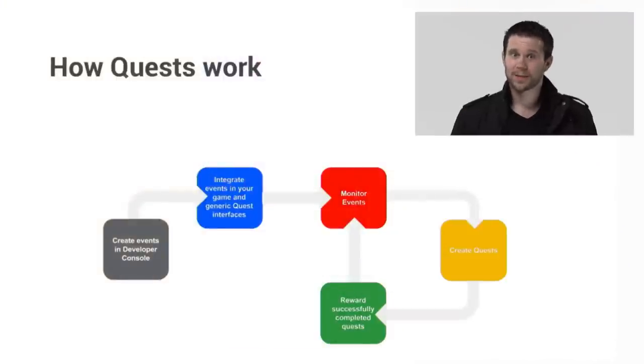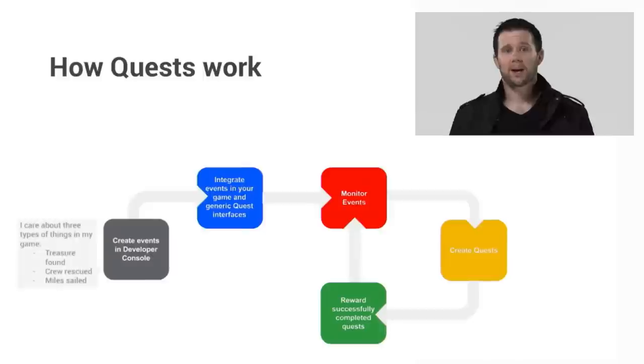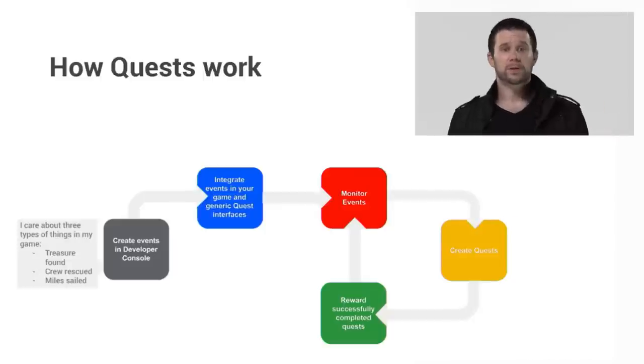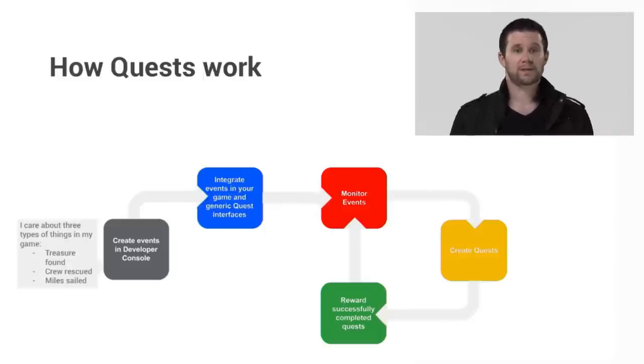So how do quests work? Let's take a seafaring game as an example. There are three things that I care about in my game: treasure found, crew rescued, and miles sailed. So I jump into the developer console and define these three events. Next, I integrate events that report these signals back to Play Games, and I also integrate the generic quest interfaces so players can see my quests as soon as I publish one.